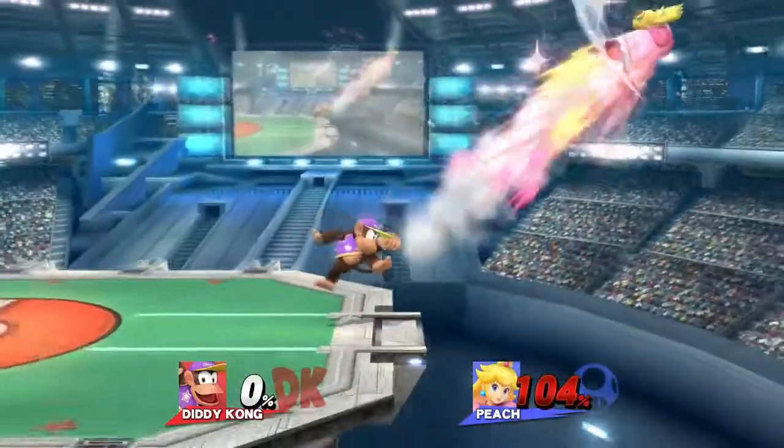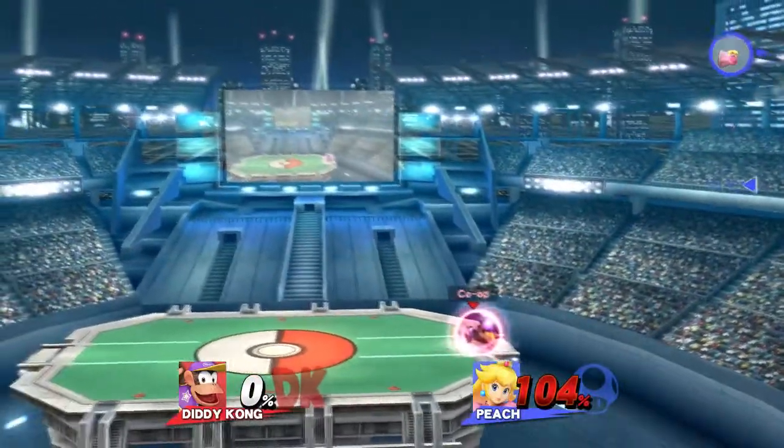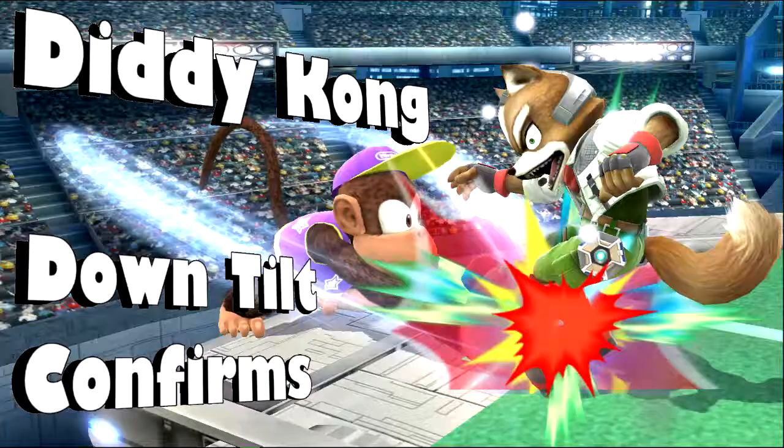This takes a lot of practice and messing up could mean a heavy punish or completely reversing a situation — like Luigi's nair hitting you. So only go for this if you're confident in the percent range. Hopefully this clears up what you should be doing at mid percents. If you feel confident, go for down tilt grab — I still do sometimes — but against players that know how to mash A, like Luigi, just stay away. That's going to be it for this video, I'll see you guys next time.